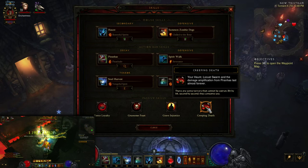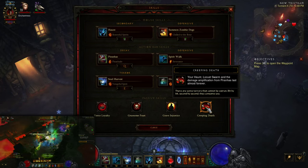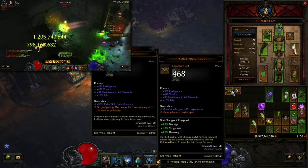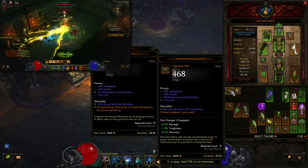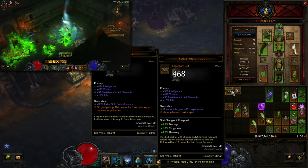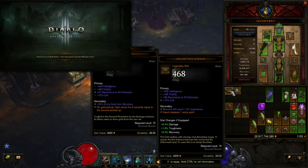Creeping Death, now at 3600 seconds, is really what allows your Soul Harvest to deal so much damage — it's absolutely mandatory to the build. As far as alternatives: the Haunting Girdle, if you decide not to go the Gold Wrap route, releases one extra spirit per Haunt cast so you're throwing three Haunts at a time — really good for speed farming and would be the second best belt for this build.